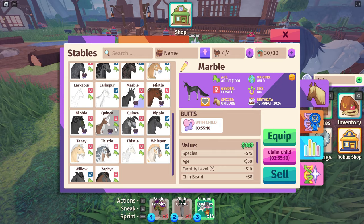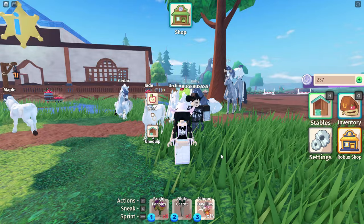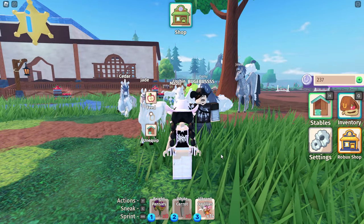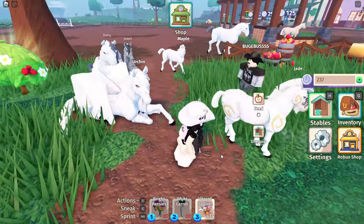Ripple is the horse's name. Let me see what I can get. Ripple's a boy. So we did not get our pure white gargoyle today, but we made an attempt and we're one step closer.